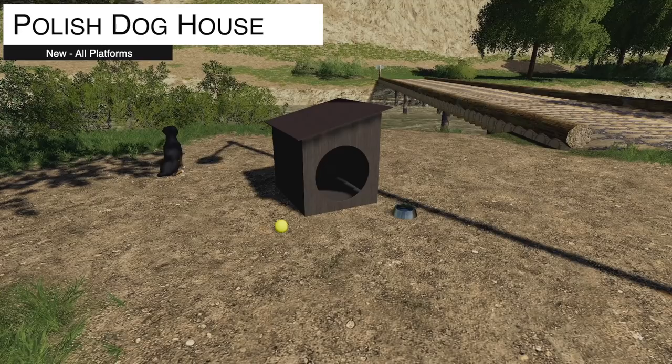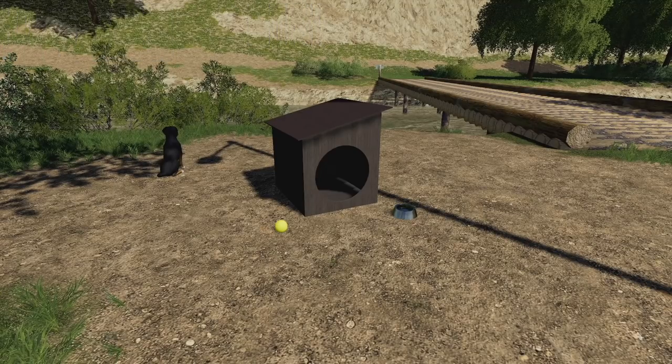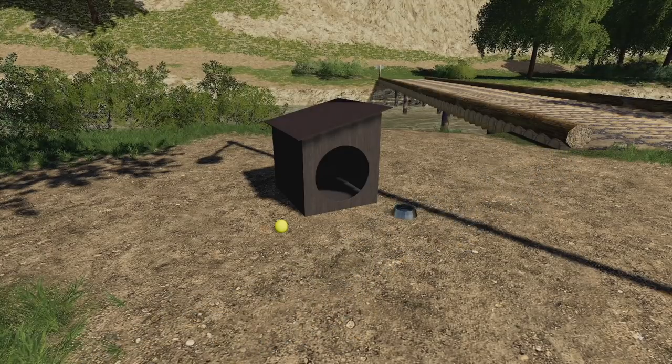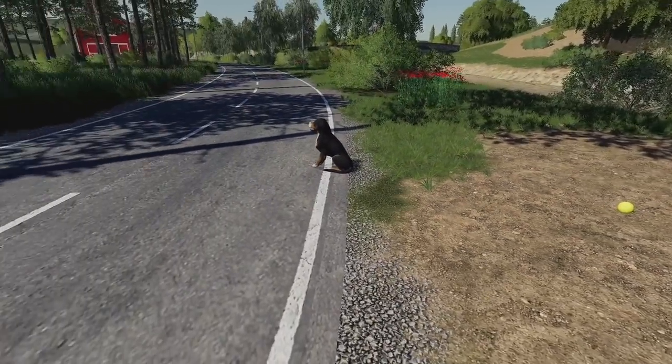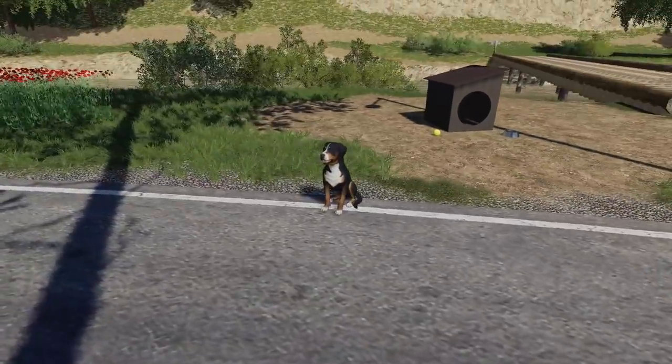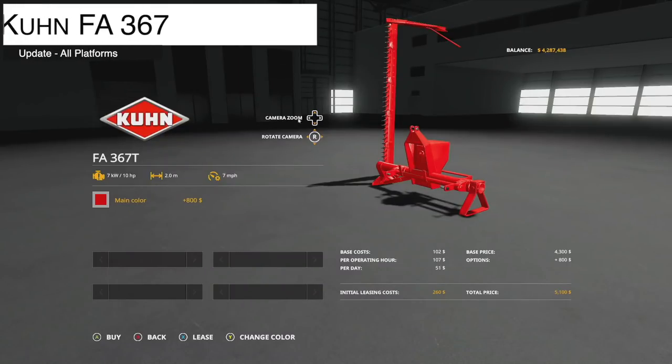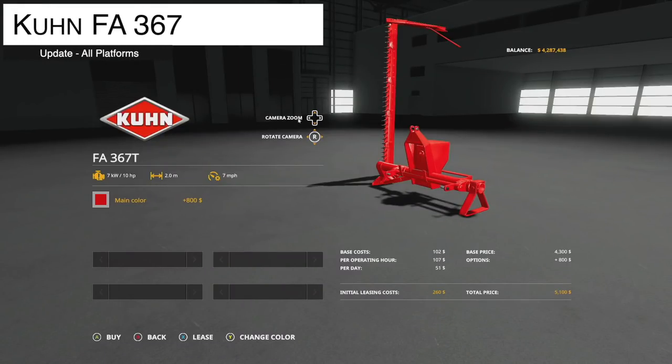The last new mod for all platforms is the Polish Dog House — a wooden dog kennel made of wood and tar paper, perfect for your farm. It costs 500 dollars with a daily upkeep of one dollar per day and takes two slots. Be careful not to place it too close to the road, or the dog will play in traffic.